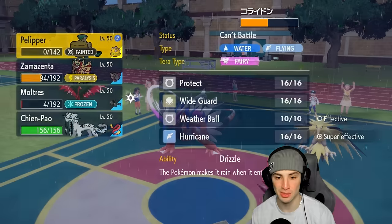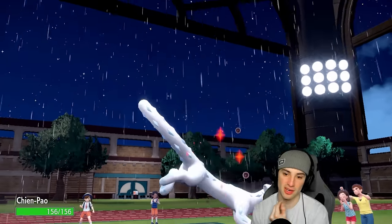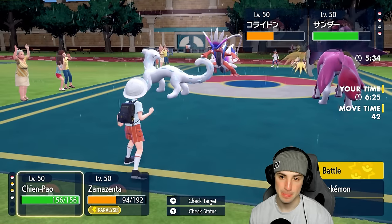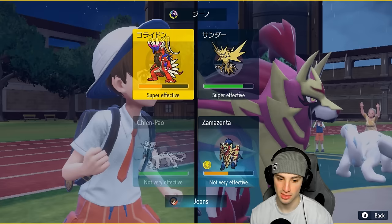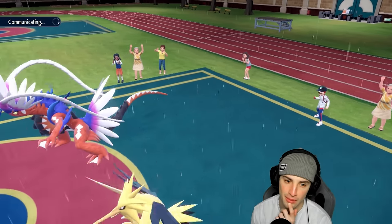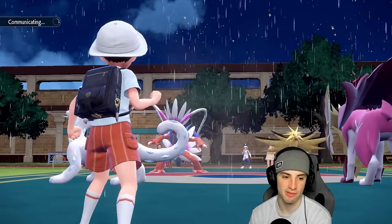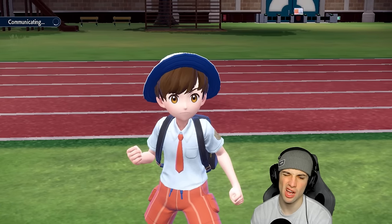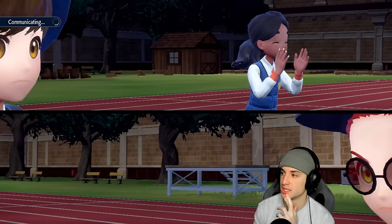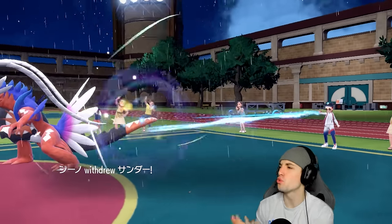I'm going to drop a Body Press before going down. We have Sucker Punch ready. Scream Tail flies out here with focus sash. I think they'd probably swap Calyrex-Ice, so I might just go Heavy Slam in that slot. I'm going to read the swap — I think they swapped in Scream Tail, so Heavy Slam right into that slot. There's just no way they're leaving Calyrex out in the rain.